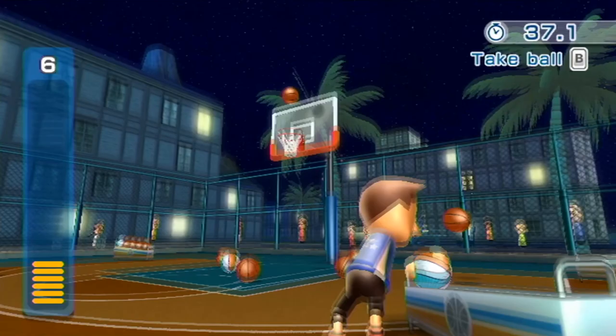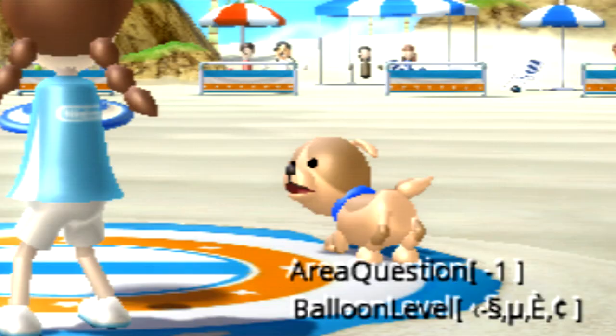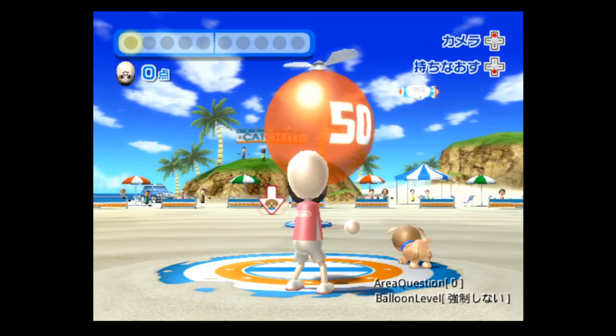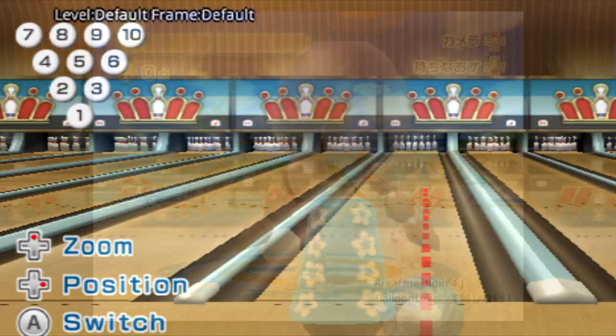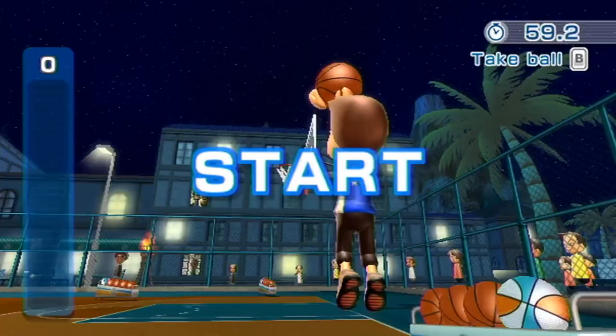There are a few additional instances where debugging text can be pulled up, such as some 'moji baked' text on the frisbee dog mode, as well as a second debug mode with text indicating the area, question, and balloon level. This debug feature lets you cycle between various locations of both the balloons and target locations, so it was likely a way to test different targets quickly. There are also a few more debug things for the bowling mode, including data for the NPCs behind the player.